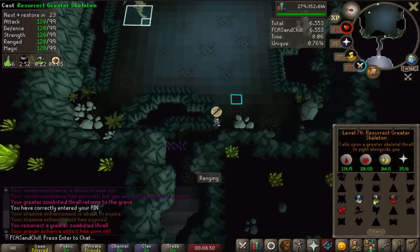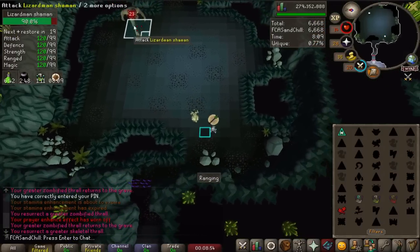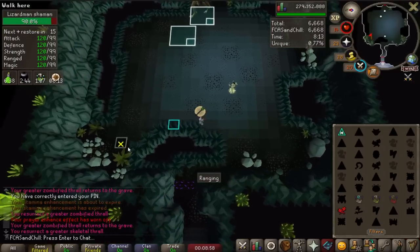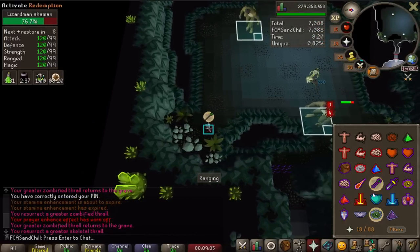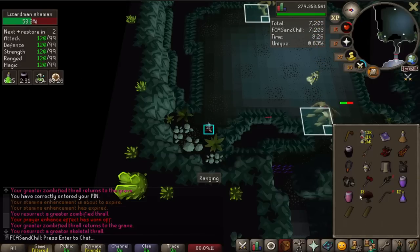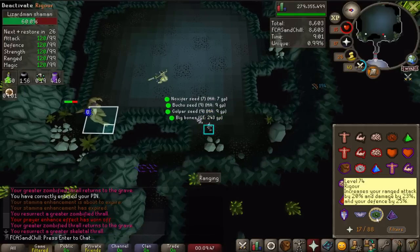Next we're going into the shaman room — lizard man shamans. I try to get these guys stuck because that makes it a lot easier. What I do is try to hope that they jump, and then I use the holes in the floor to keep them on one side and put myself on the other. You can see I got this guy stuck, and then I can just kind of hang out, flick rigour, and he will die sooner or later. Got the other guy stuck on the other side and finished him off.